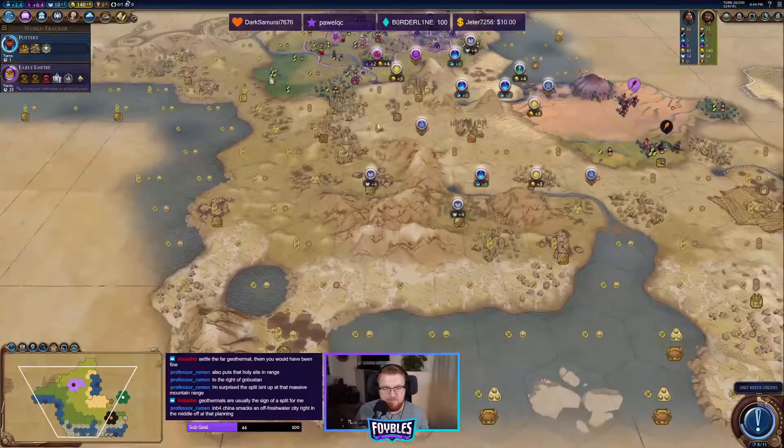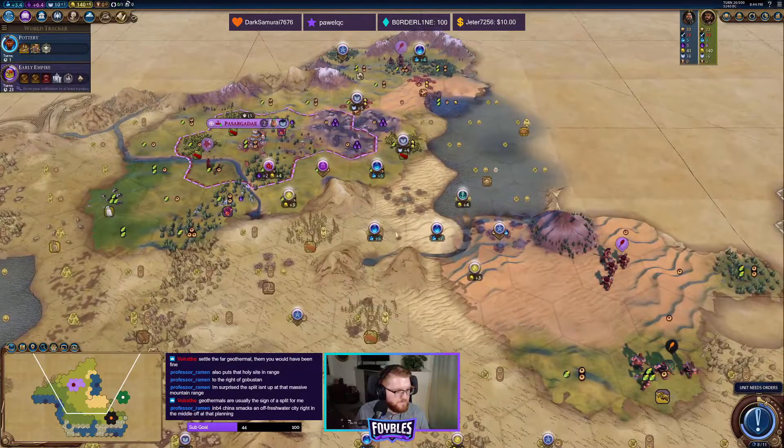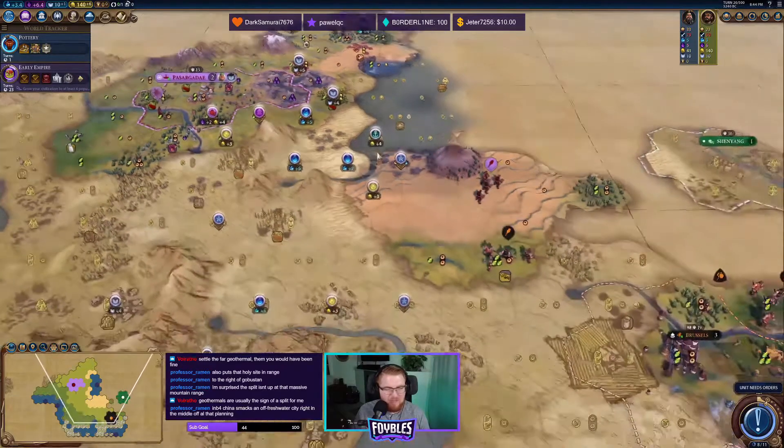Geothermal is usually the sign of a continent split — that makes sense. China smacks an off-freshwater city right in the middle of all that planning — they better not, or else I will build the Immortals.